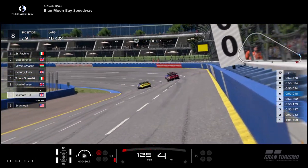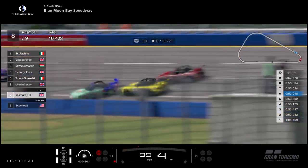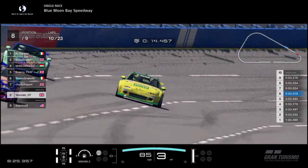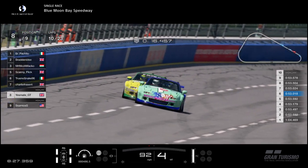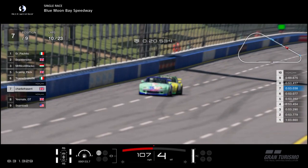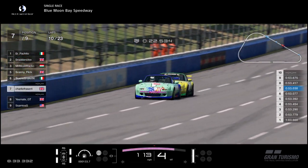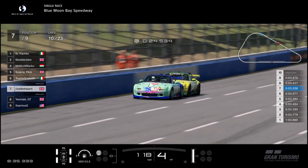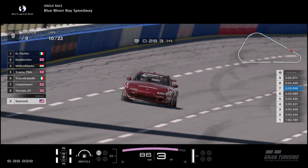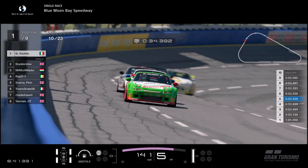Yesmate follows Charlie Fraser through and hits Charlie — that has sent Sammy off as well. Charlie has now slid right across the track and will have to work with Yesmate. Snake is now on his own in 6th, but as long as Charlie and Yesmate can now continue to work together after their contact at turn 1, they will catch back up for 6th. But Sammy — that's his race done and dusted, he may have to retire.